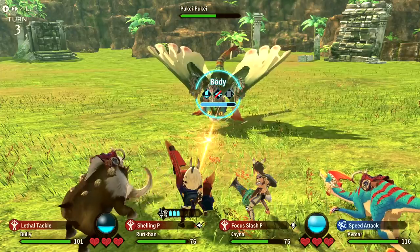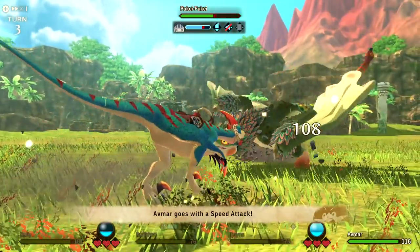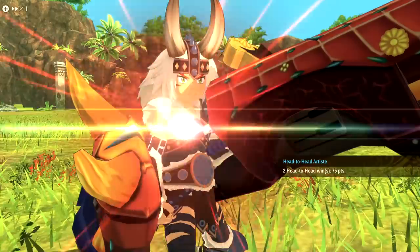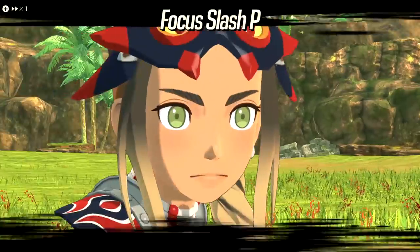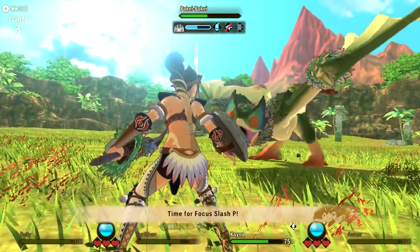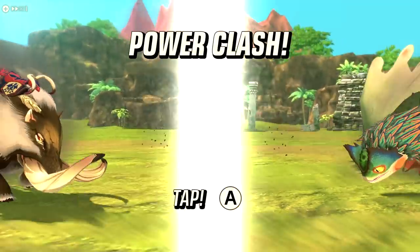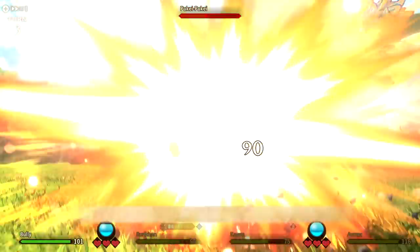I went to farm Bulldromes to get the pieces to craft that armor. I was actually very unlucky with the Bulldrome materials because I kept not getting the stuff I wanted, but I was able to craft that armor. Then I decided I also wanted my sub-weapons beefed up — a good sword and shield and a good hammer. Some of you might wonder why you'd need a gunlance, sword and shield, and a hammer, and I'll be explaining that when we talk about gameplay. But I had an absolute blast yesterday playing the Monster Hunter Stories 2 demo and I cannot wait for the full game release.